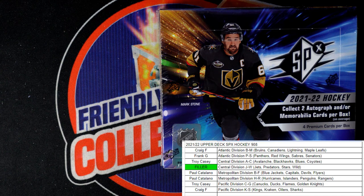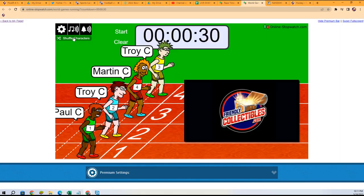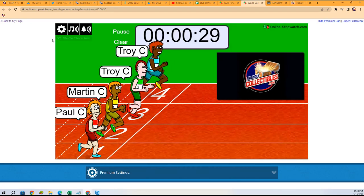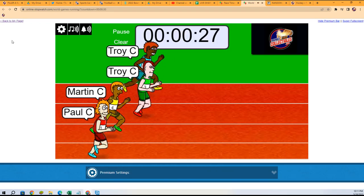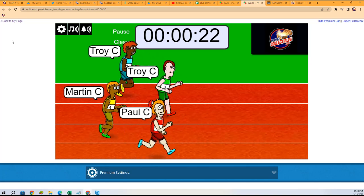This is going to be Upper Deck SPX Hockey 908. We're going to do the filler race — winner is going to get that division right there, the Central Division J through W. Winner of this race, we're going to shuffle seven times: one, two, three, four, five, six, and seven.